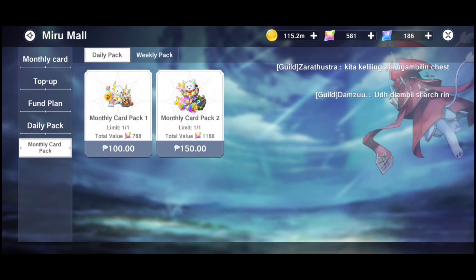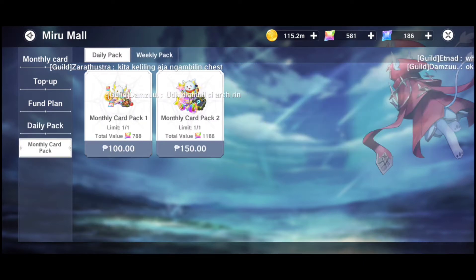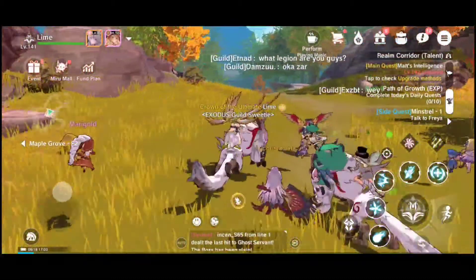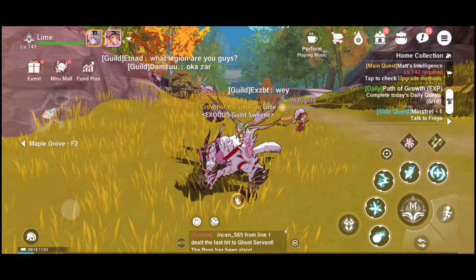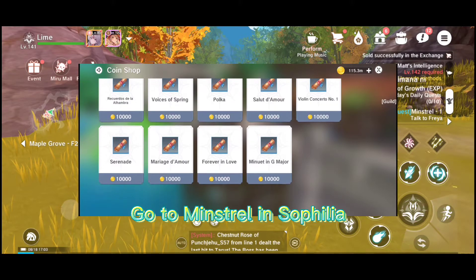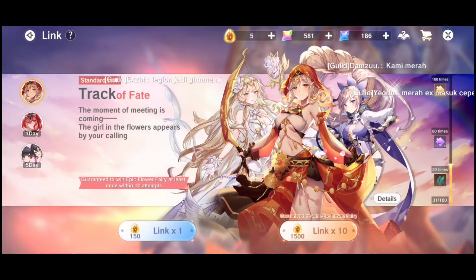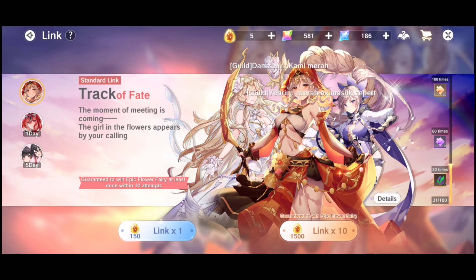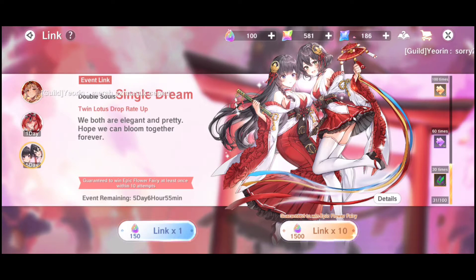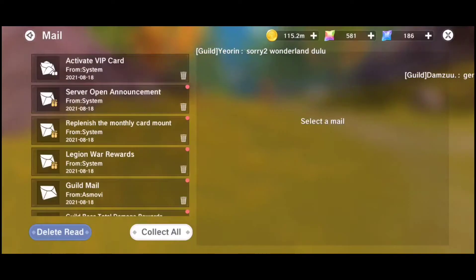They changed the interface of the game — I think it's much better now than before, it looks prettier. Also a new addition to the game is that you can dye your mount. There's also a performance feature where you can use instruments to play piano or violin on an NPC and get rewards. Always check your side quests, and as I said, the user interface is updated, so just explore the game.